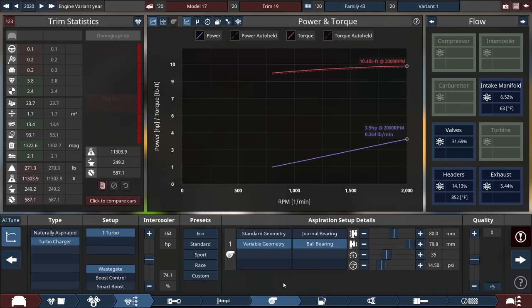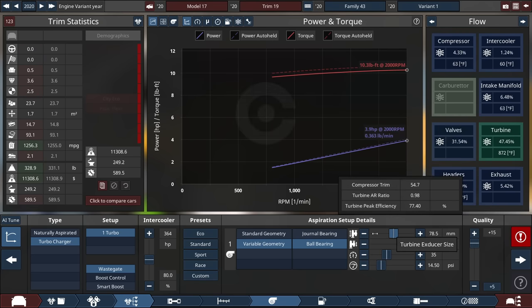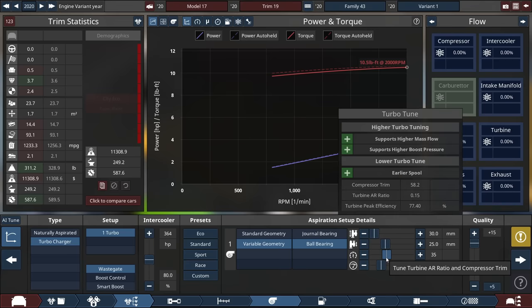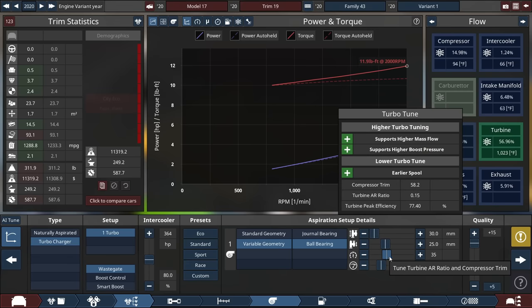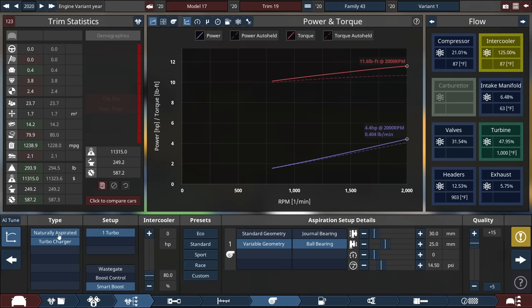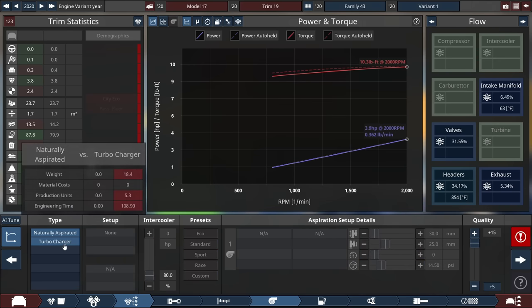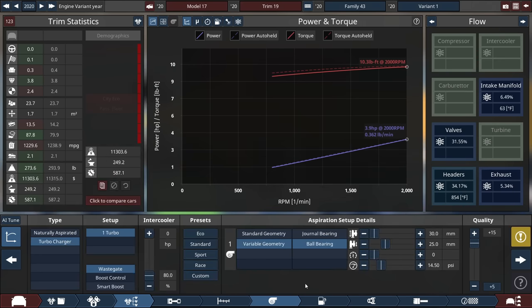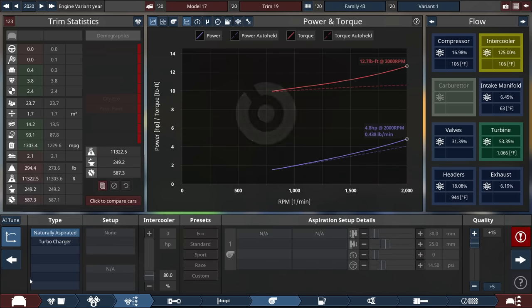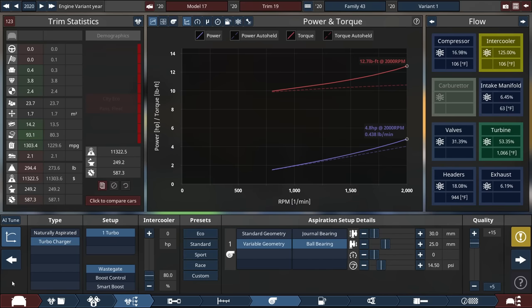Let's add a turbocharger and try this out. The turbocharger is made as small as humanly possible with no boost — AR compressor trim dropped down to zero, no intercooler. With the turbo we're at 1,239 MPG. If I make this naturally aspirated, we drop to 1,230. So a turbocharger is actually good for this car — we're up to 1,300 all of a sudden.